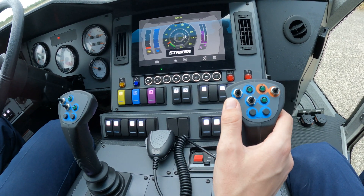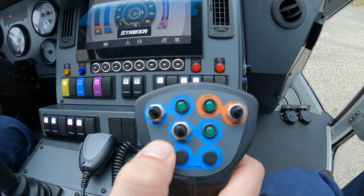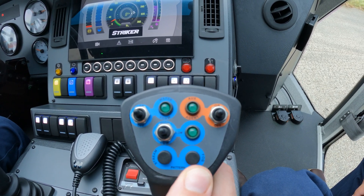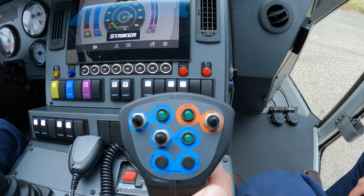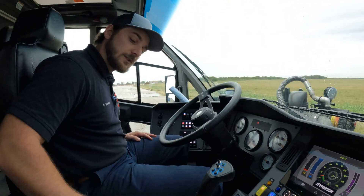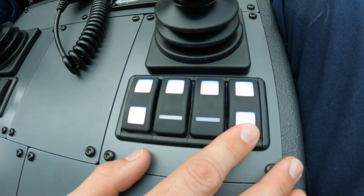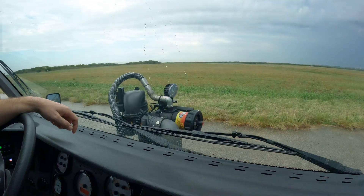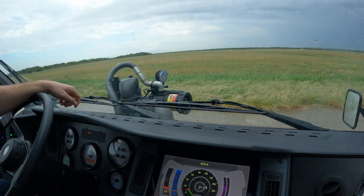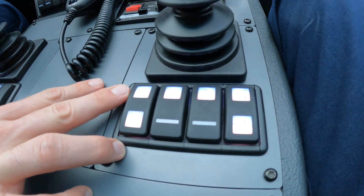On these joysticks you have the water switch on and off, high and low flow up and down, and you can change your pattern from a straight stream to a fog pattern. The same controls apply on the other joystick as well. These switches down here are exactly the same, with an extra switch over here that lowers and raises the bumper turret. You have a stow and a deploy switch here.